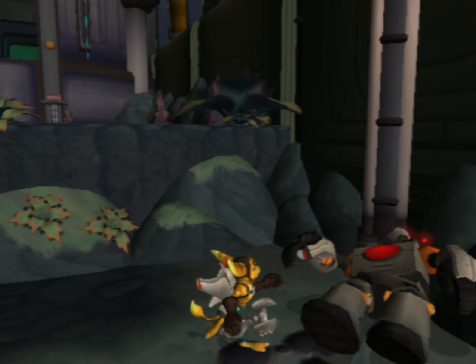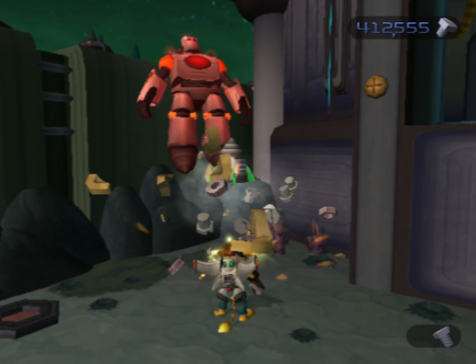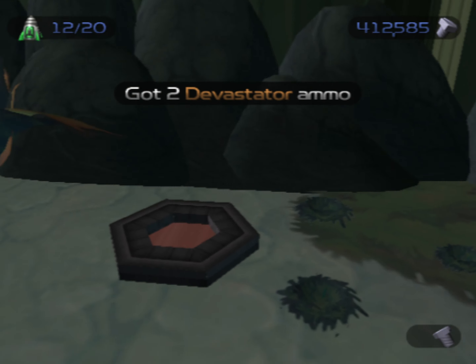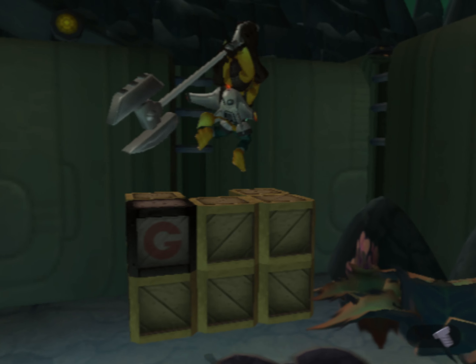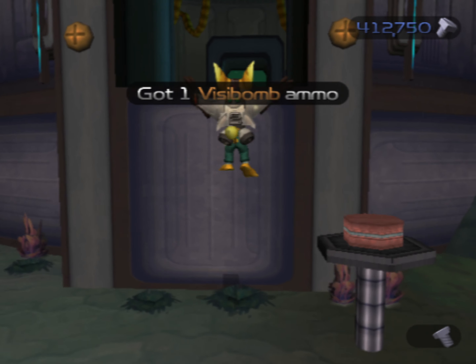When he presses the button, a bunch of red projectiles will sprout out of the pods in the ground, and they will start hitting you. There they are — those are little pods, or turrets, whatever you want to call them. You do not want the Sentry Guards to hit those buttons.